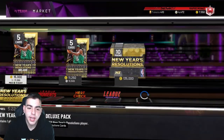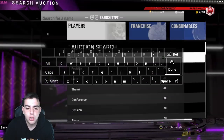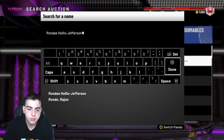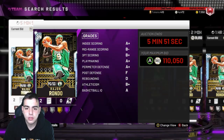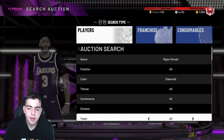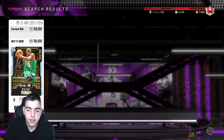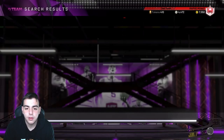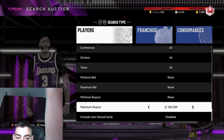People are rushing to the market to sell their cards and get other players. Also, I pulled Rondo — pink diamond Rondo. He's probably a top 8 point guard in the game, but he's short. Diamond Rondo and pink diamond Rondo are around the same price, which is interesting. He's around 100K and pink diamond is just over 100K — no one's really going to bid on him.